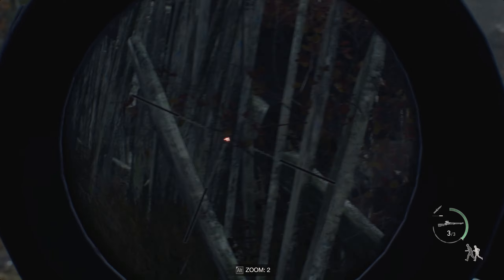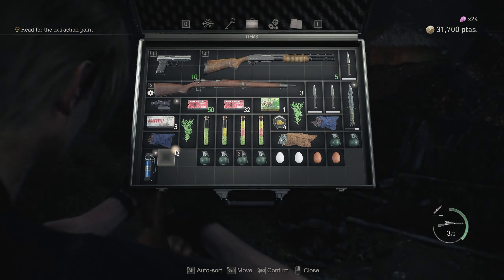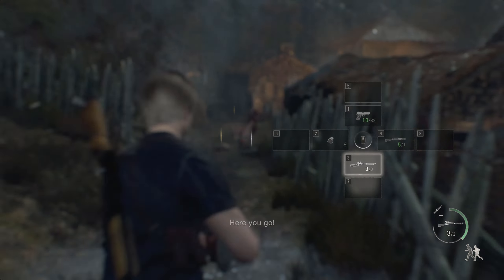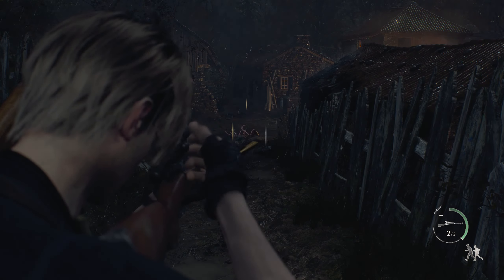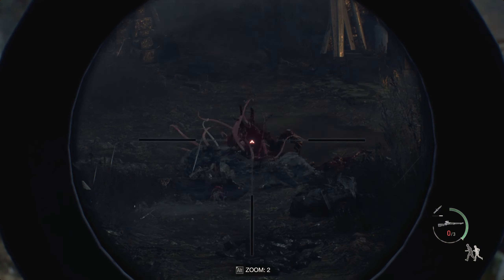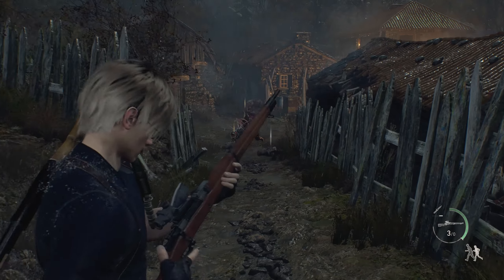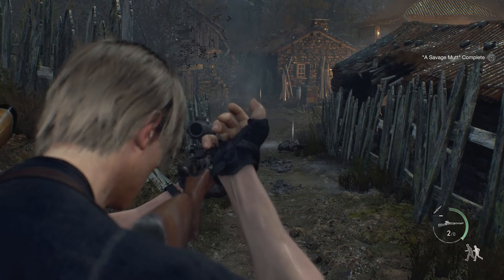Right here he just starts juking, so I'm going to throw a Flash Bang at him. It's going to stun him very hard, so you basically get to pick him off for free. He stuns so hard that I get to reload my Sniper and finish him off.